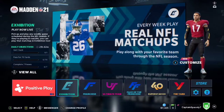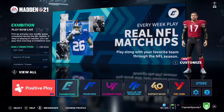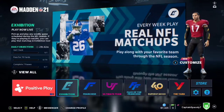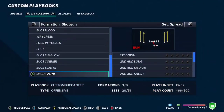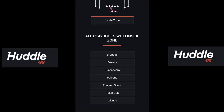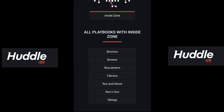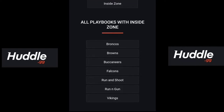As you saw from the intro, today's money run play is absolutely phenomenal. It is a nightmare amongst everybody, and it is straight heat coming out of the make-them-pay central for you today. Today's money run play is going to be out of the Shotgun Spread Inside Zone. You can find it out of the Broncos, the Browns, the Buccaneers, the Falcons, the Run and Shoot, Run and Gun, and Vikings playbook.